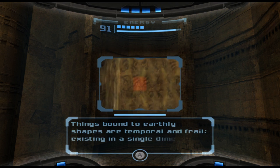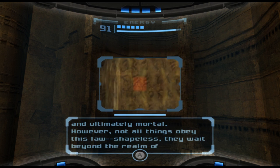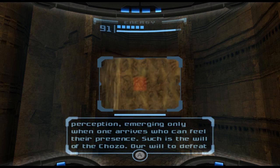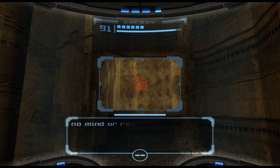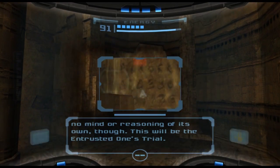Chozo script translated: 'Things bound to earthly shapes are temporal and frail, existing in a single dimension. They are fragile, vulnerable, and ultimately mortal. However, not all things obey this law. Shapeless, they wait beyond the realm of perception, emerging only when one arrives who can feel their presence. Such is the will of the Chozo — our will to defeat the evil seeping into this planet remains. We desire only to see the darkness meet its end. The will of the Chozo has no mind or reasoning of its own, though. This will be the entrusted one's trial.'